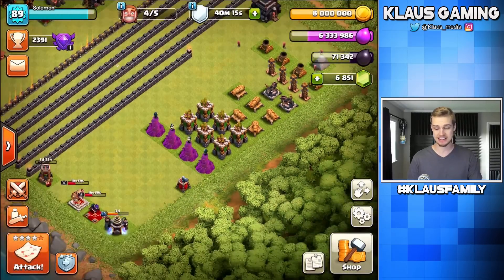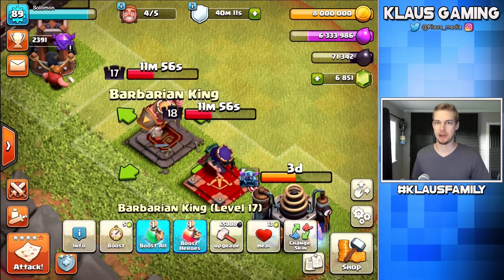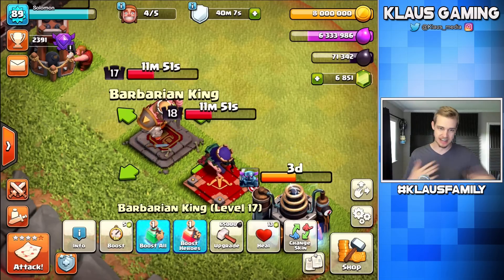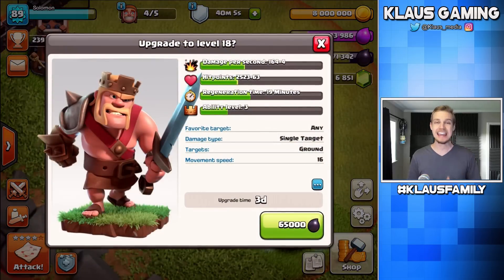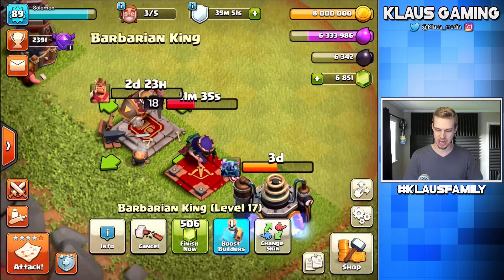Now we can upgrade all kinds of stuff. First we should focus on the heroes, because I don't want to get excited and spend all my gold and then realize I didn't spend my Dark Elixir and have no hero upgrading. So let's upgrade this king — I can't upgrade the queen, I can't afford her. But the king will now be going to level 18; he will then be legal to vote. 65,000 Dark Elixir, three-day upgrade. Bam — nice!